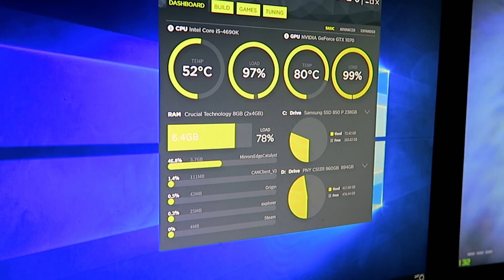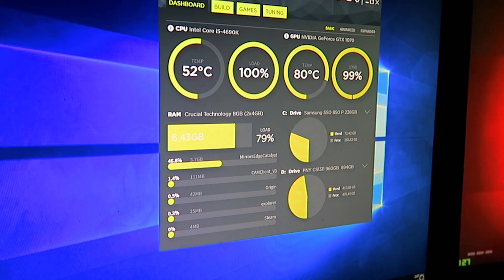As far as the load on the CPU, I did notice when using the GTX 1070 in Mirror's Edge, Arkham Knight, and The Division, hitting 100% load at times, as opposed to 80% load when using the GTX 970.